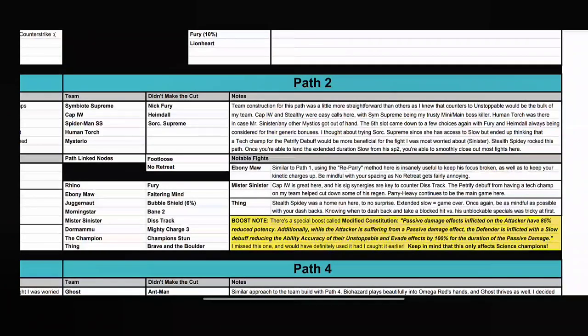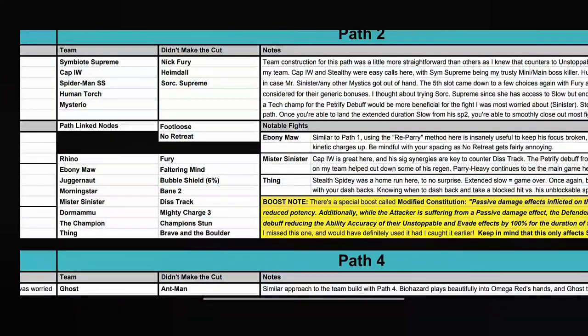Moving to Path 2: the path link nodes are No Retreat and Footloose — make sure you remember No Retreat because dashing back will do a lot of damage. The fights are Rhino with Fury, which is fine, then Namor with Faltering Mind. Faltering Mind increases the duration of falter debuffs. Namor with a stack double is kind of hard; just play safely, look for openings, and re-parry if you miss. Juggernaut has Bubble Shield, so you take a lot of block damage and your block proficiency gets lowered.